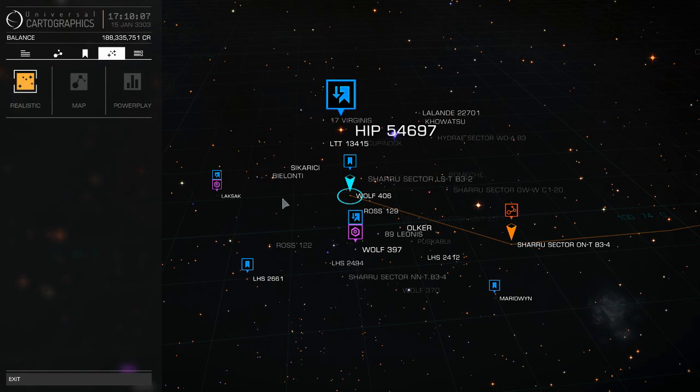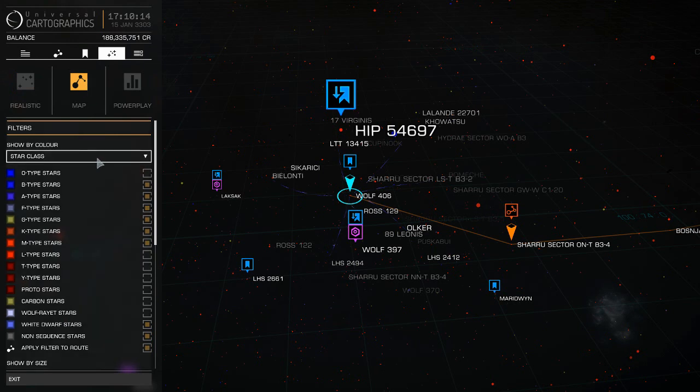What you do is go into the map view and sort it by star class. All your scoopable stars are the ones we're talking about here: Alpha, Bravo, Foxtrot, Oscar, Golf, Kilo, and Mike stars. The rest are not scoopable. How do you remember that? The saying goes: 'Always be fueling or gonna kill myself.' If you highlight all of these, don't forget to also click 'apply filter to route' — if you don't click that, your route won't follow only scoopable stars.